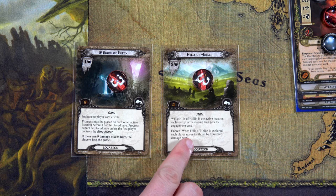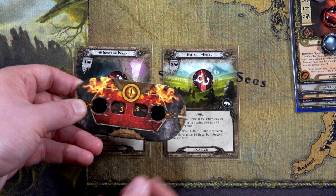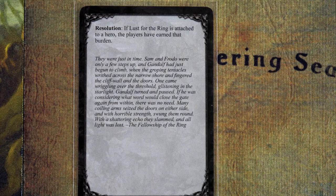When the Hills of Holland is explored, raise threat by one for each damage token — we'd only be at 35 for Rohan and 33 for Hobbit. We just won! And if Lure of the Ring were still attached to a hero, the players would have earned that burden — but I totally got rid of that. That's why I waited until the encounter deck was fully used and then discarded it, so I knew I wasn't going to draw it back at the end.